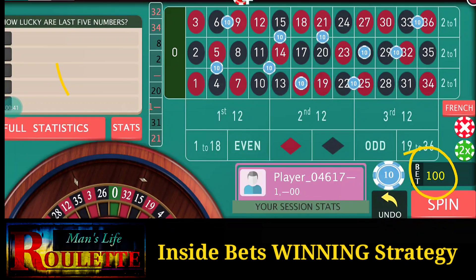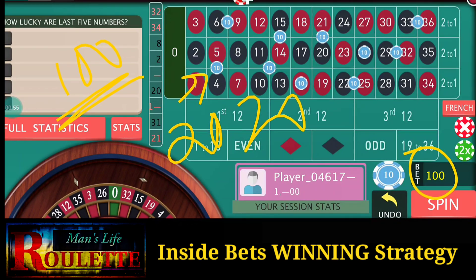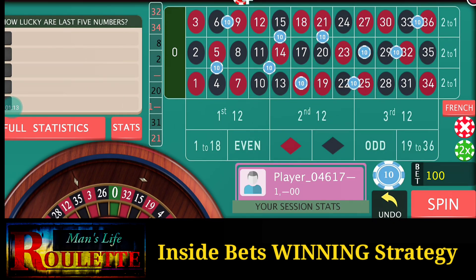The total bets will be 100, and every time you lose, just increase the bets by one more unit. This time it's 10 units; if you lose, the next should be 20. If you win, the next should be 20 again, but if you lose it becomes 30 — in this way you progress. Whenever you lose, just increase; whenever you win, just repeat the same betting amount. Your target is about 200 for every single spin, so just start the game.